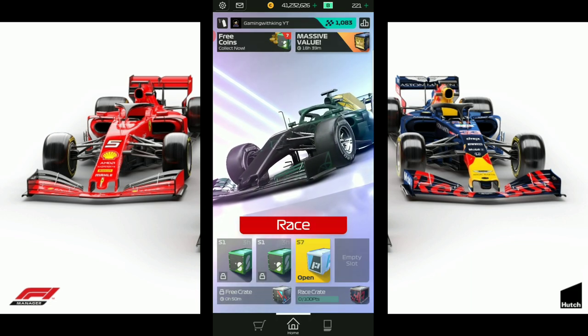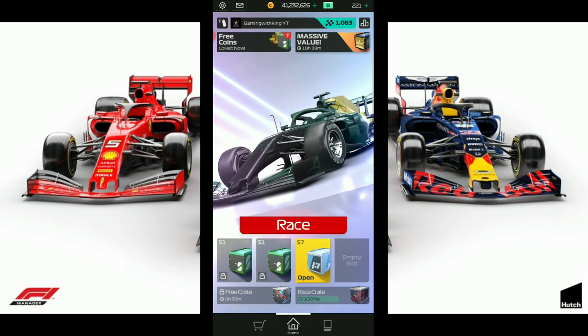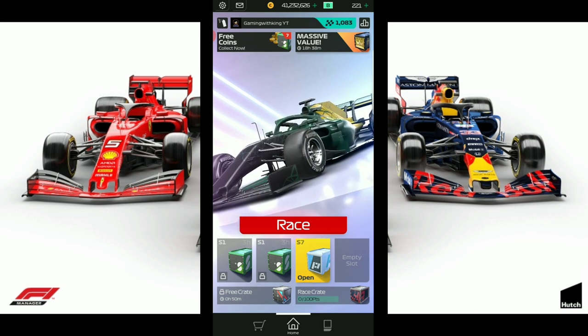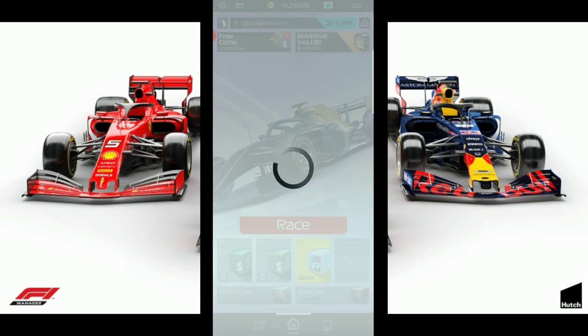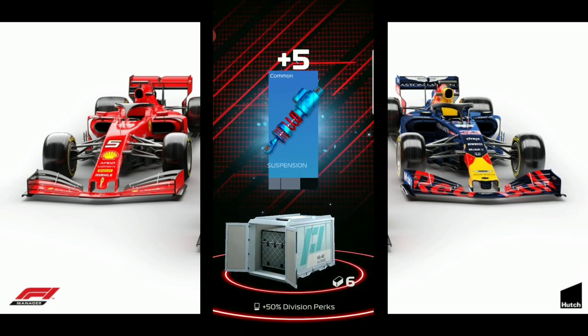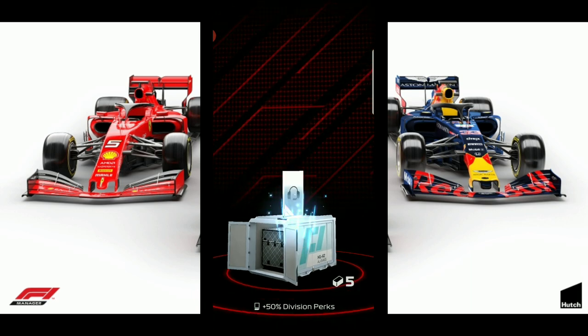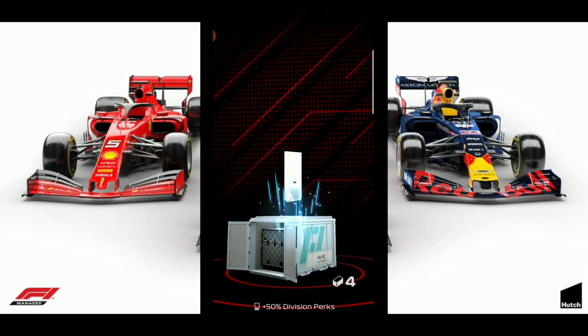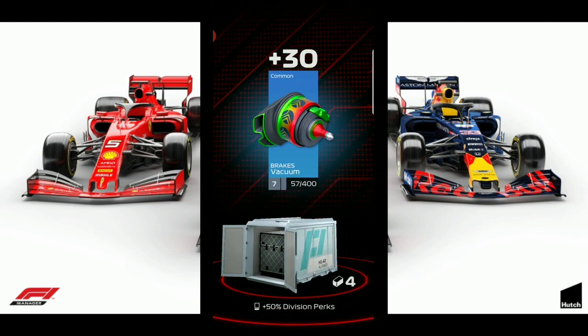We have this Platinum Crate here that we received in our Series 7 race while we were on stream over on Twitch. Let's see what we get in this Platinum Crate — hopefully we get some good stuff. We got some suspension, some Engager — that's good — and a Vacuum.